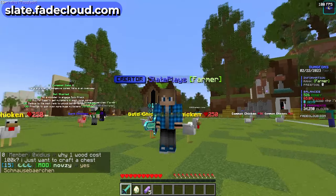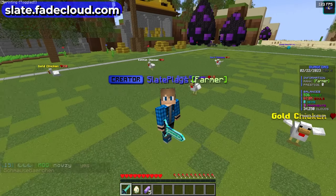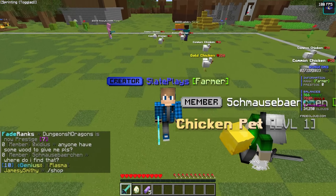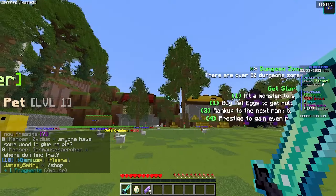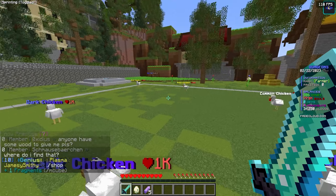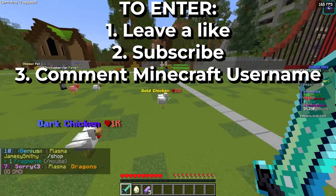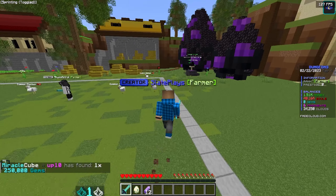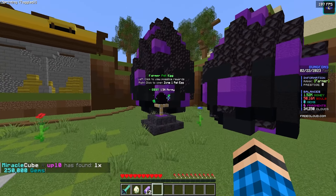If you want to check out the server, make sure to use my IP which is slate.fadecloud.com. In today's video we're giving away a thousand clouds, which is basically worth ten dollars — you can buy ranks, crates, and everything on Fade Cloud with clouds. To enter, leave a like on the video, subscribe to the channel, and drop your Minecraft username in the comments.